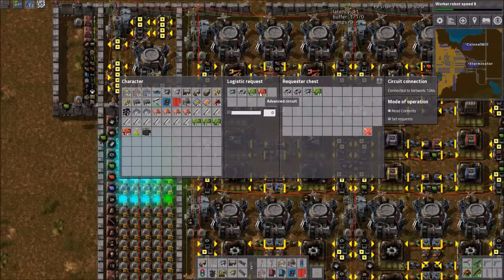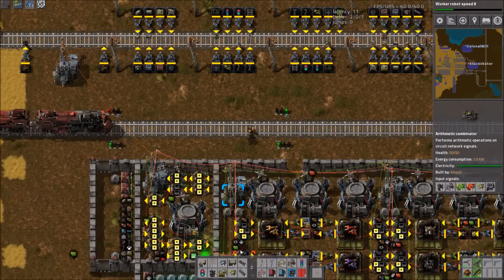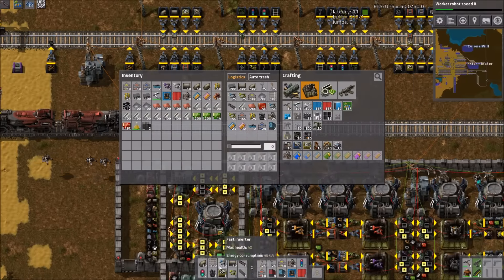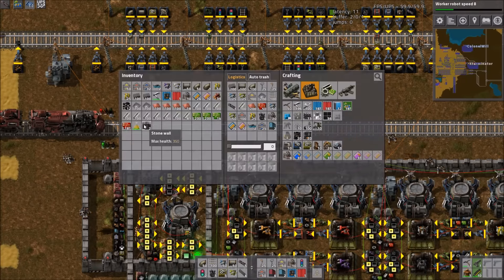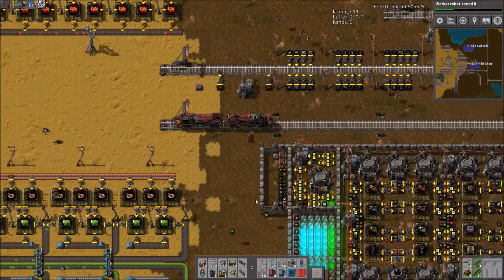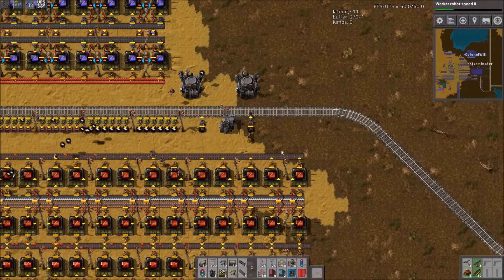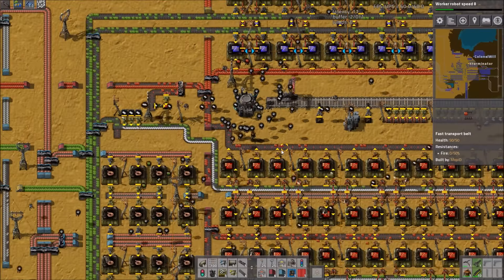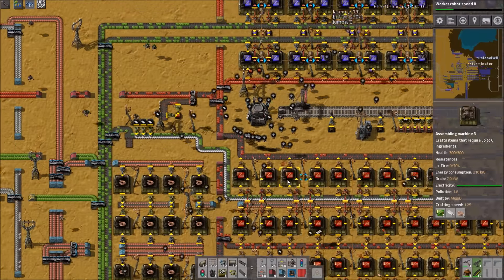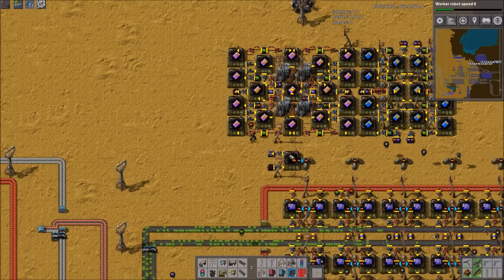This thing's already decided to start. It looks like we're not making stack inserters — we have no red circuits, is what it's waiting on. It probably all went to roboports. As soon as this is built, we need to disconnect it from the main network.